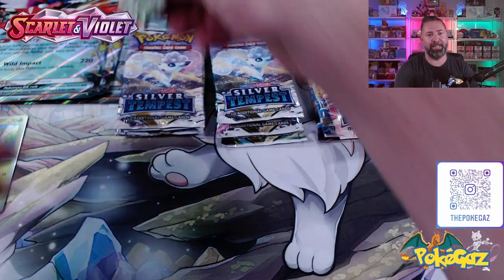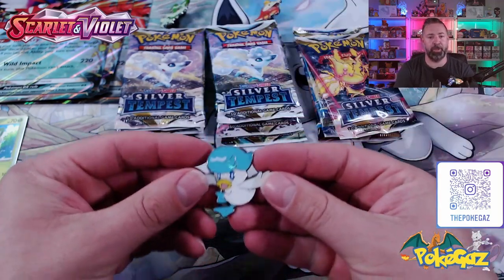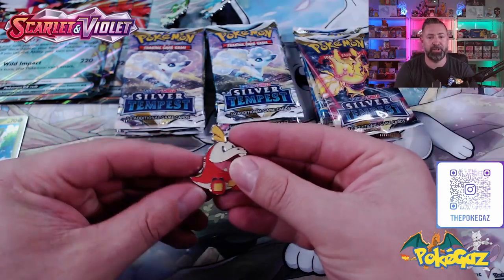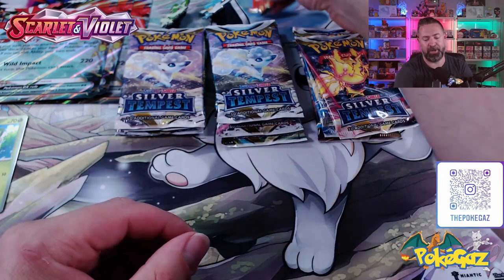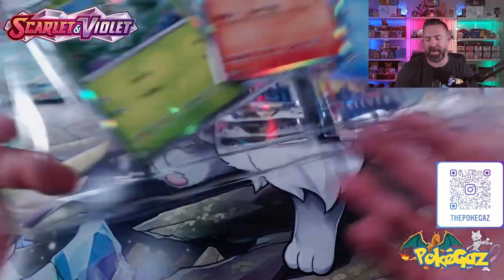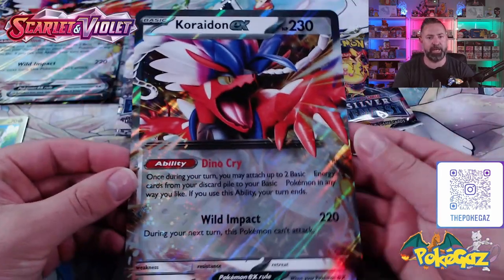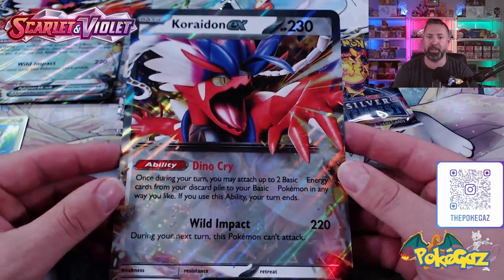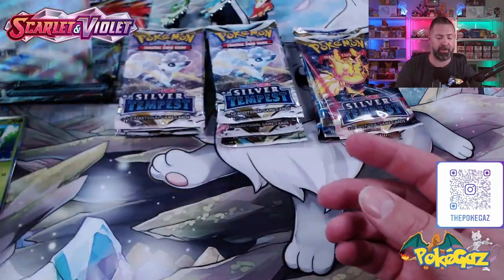Some people love it, some people hate it. We've also got some pins. Let me know in the comments down below - what do you think? Are you going to miss the yellow borders? Do you think this is a good change? Drop a comment below. There are our three pins. We've also got a Jumbo card - Corviknight EX. That is another thing they're bringing back - the EX cards. Very interesting.